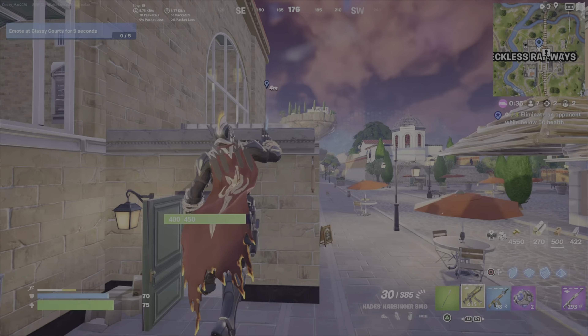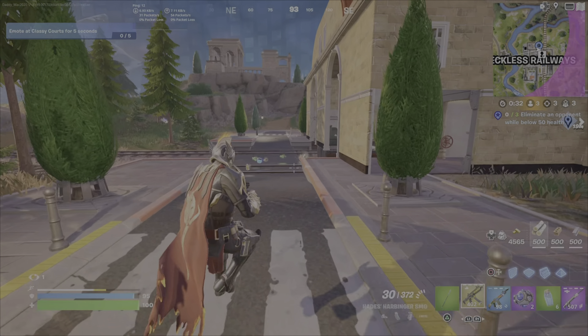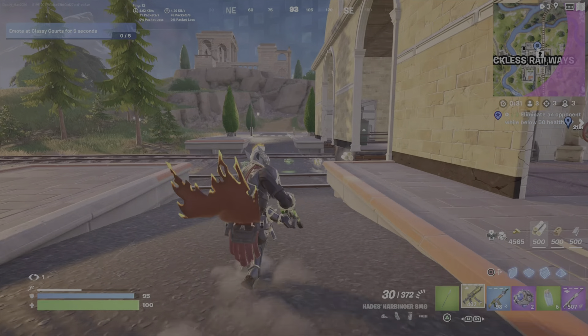Hurdling is what it sounds like. It's similar to mantling, but the person is not pulling themselves up — they're just doing a quick little hop over something. And then the slide: I like to sprint, then jump, and then push down on my right joystick. That's how I initiate a slide.